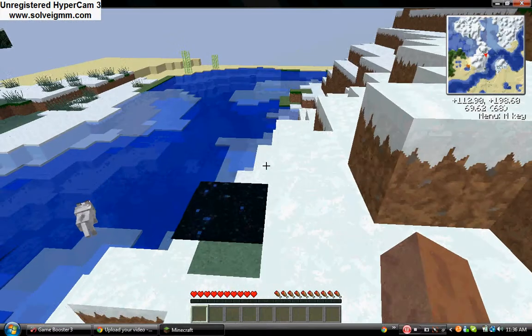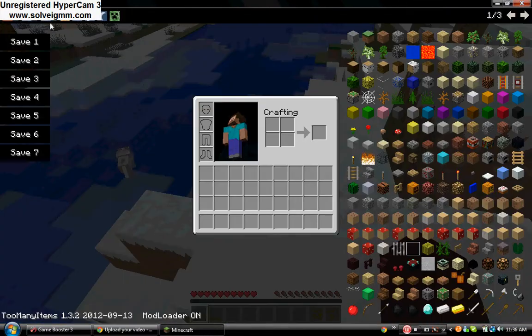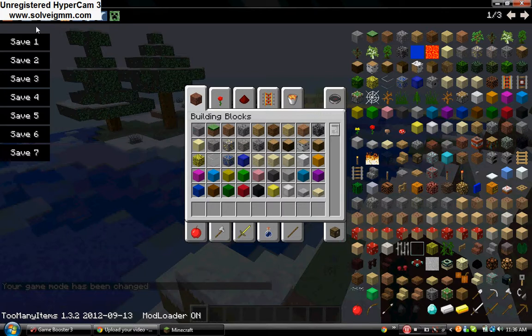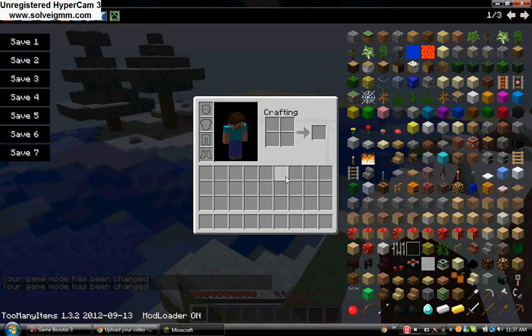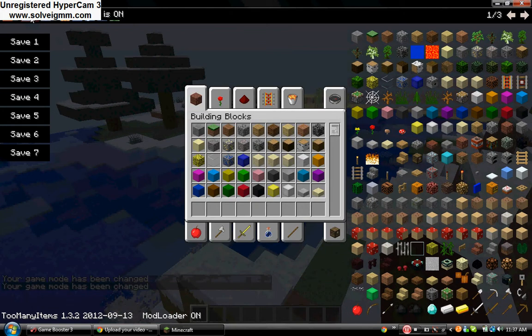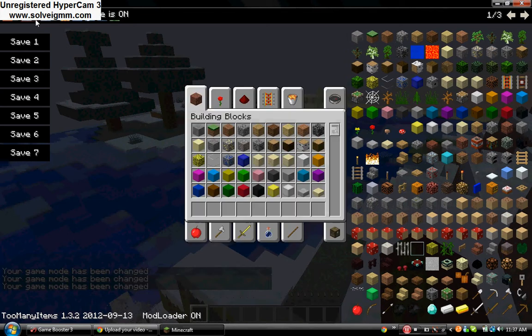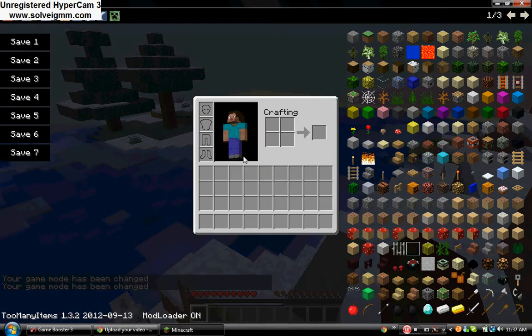As you saw, I pressed the C button and it turned me into creative mode, and I pressed it again and it turned me off. What you want to look at is this little button here — if you press it and the green button is on, that means you're in creative mode. Press it again and it's off, which means you're in survival mode.